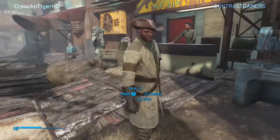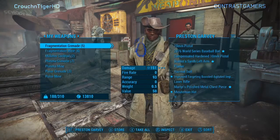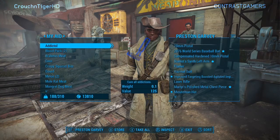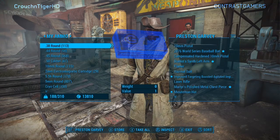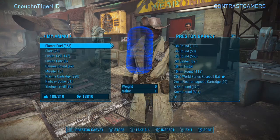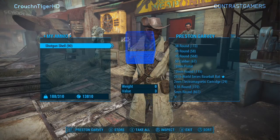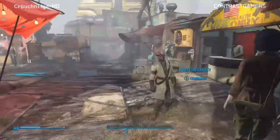Usually after two or three merchants you're going to be pretty full. I give all the ammo back to Preston so that when you rebuy you're not mixing in ammo you already have with the ammo you're trying to glitch. If you found this helpful, leave a like, subscribe, and any comments I'll give you an answer.